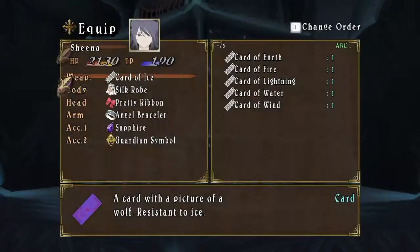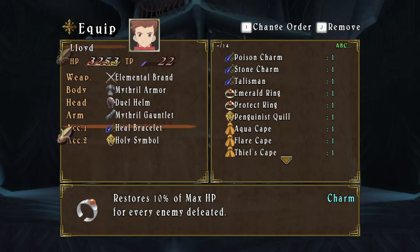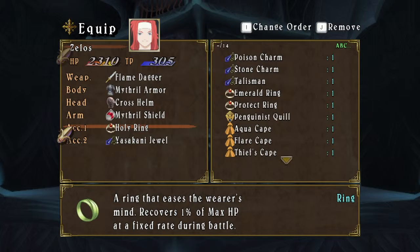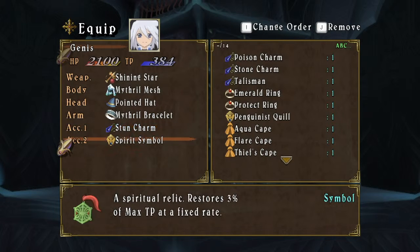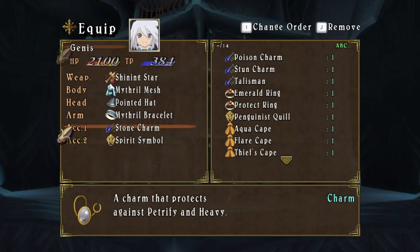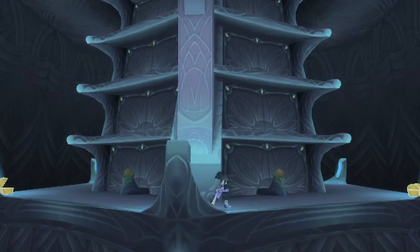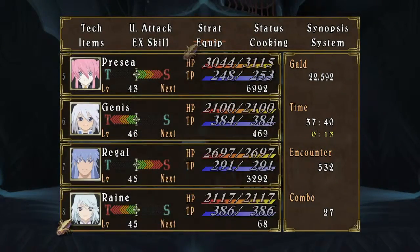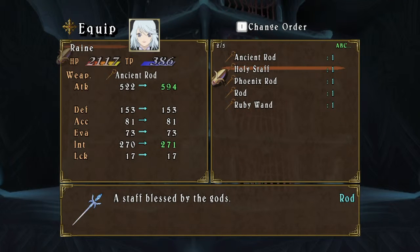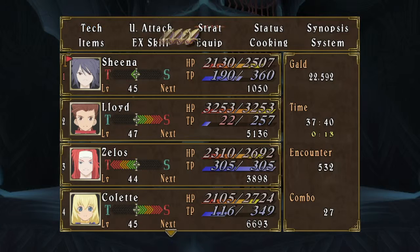What am I doing? I'm equipping sapphire and the guardian symbol, holy symbol and heal bracelet - so Lloyd is just constantly healing, that's kind of funny. Warrior's crest - who could I give this to? Maybe swap the stun charm for the stone charm. Both of those - what is 'heavy' anyway? At least petrify is worse than stun so I'll just give that to Genis. Holy staff - I bet I know who that is for. Ancient rod meets holy staff - look at that damage, 594. That's pretty high for a caster.